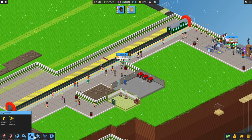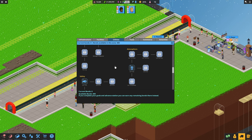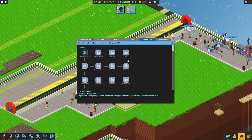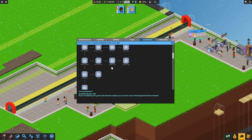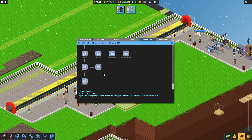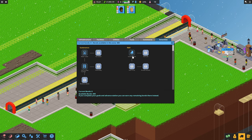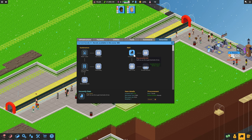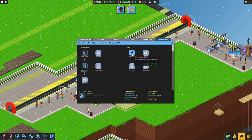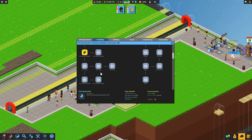Now we need some seats. Have we got any more procurement points? Utilities, and a newspaper stand. Wow, they've got a hell of a lot - chicken shop, burger store. They've added a lot more, that's brilliant. I can't wait to start unlocking some of these.